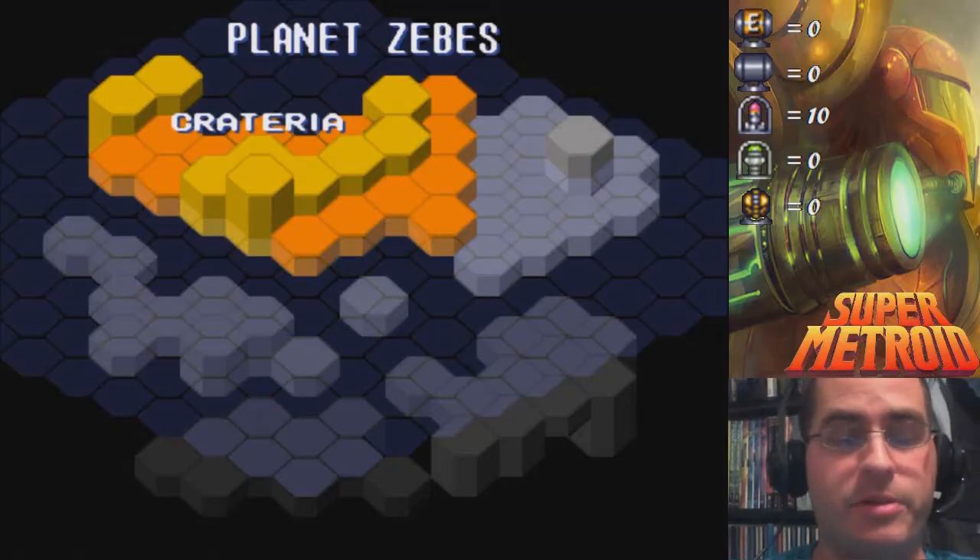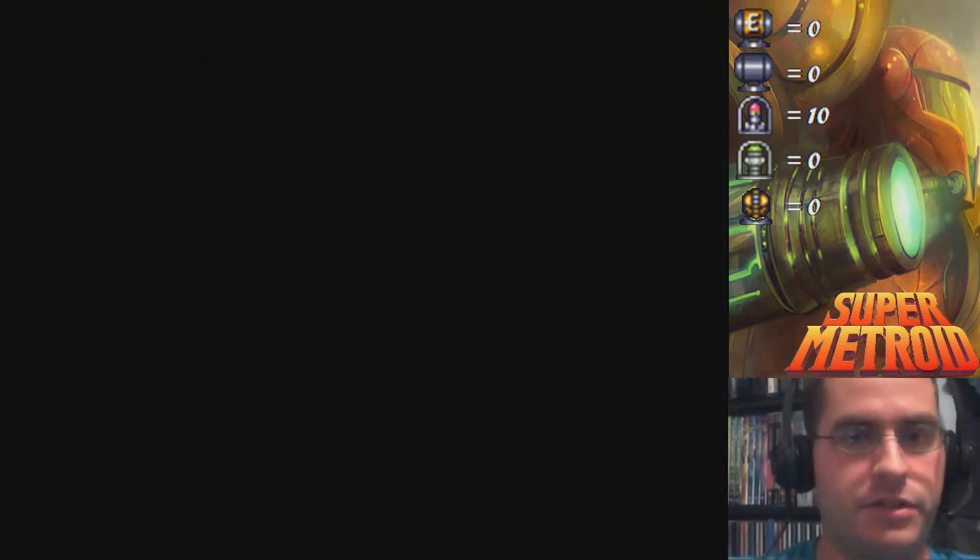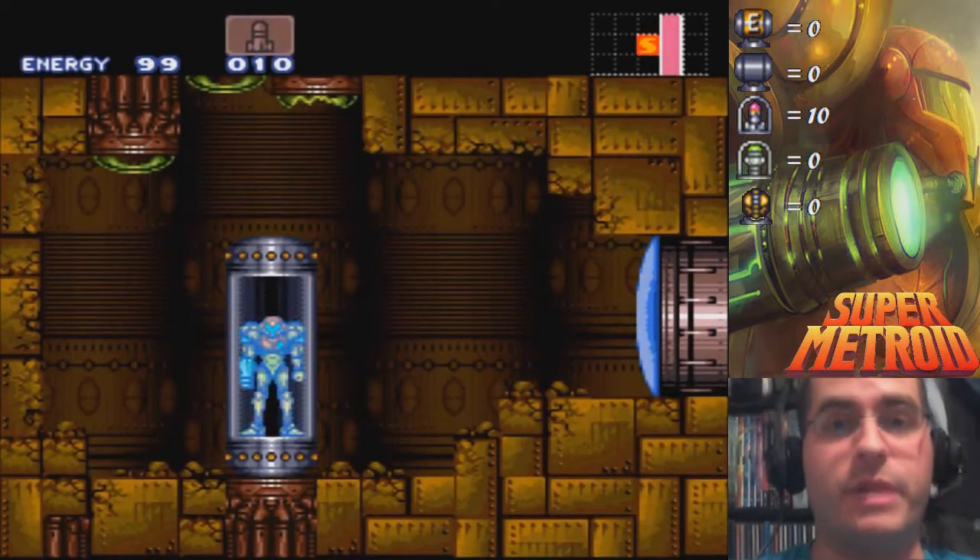Welcome back everybody. This is Super Metroid Part 2. We are in Crateria at the moment. We have just made our first save, and we are going to be moving on with the Morph Ball Bomb and see what we can find.